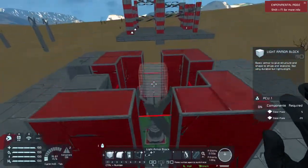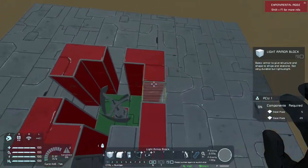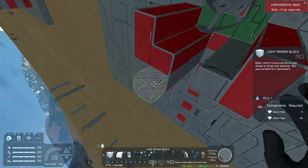So yes, you can for the most part put a wind turbine in a box. However, your wind turbine has to be accessible on each side to get the maximum amount of power.